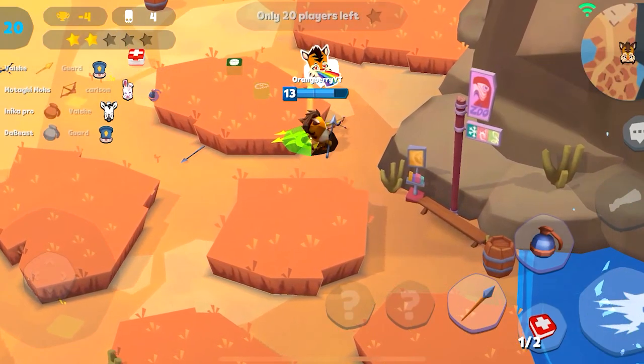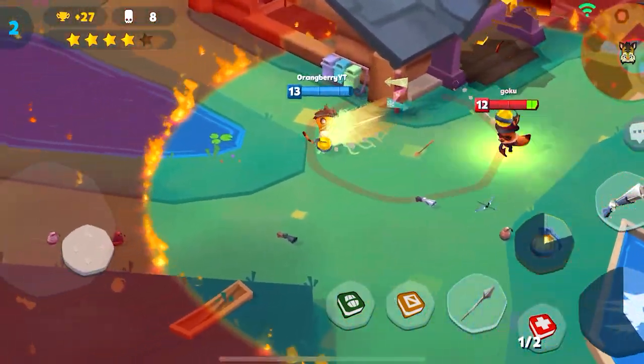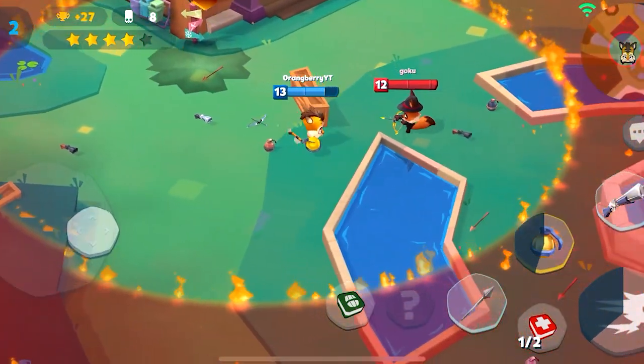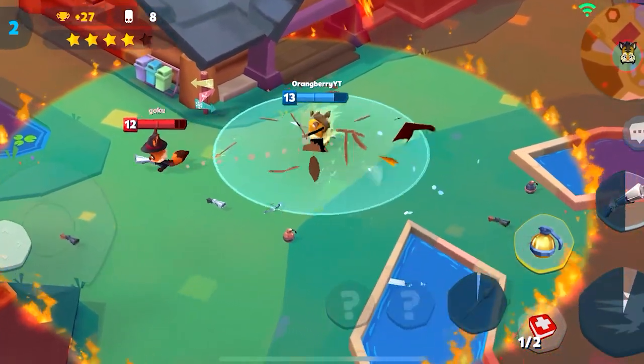To get that extra meme damage, you must have the best Jade skin equipped — Cleopatra Jade. Also, to do that emotional, powerful meme damage, you need to have the Cuteness Overflow emote equipped and spam that emote. And that's how you play Jade in 60 seconds or less.